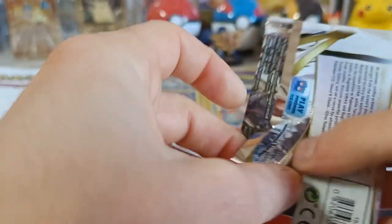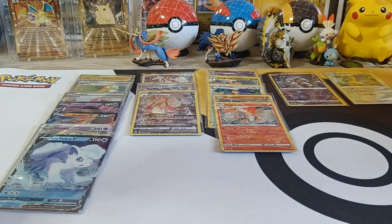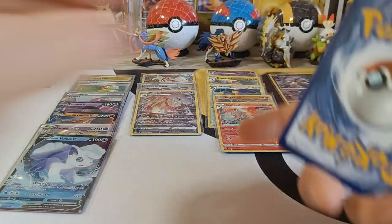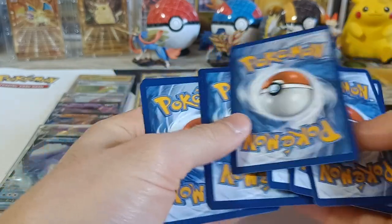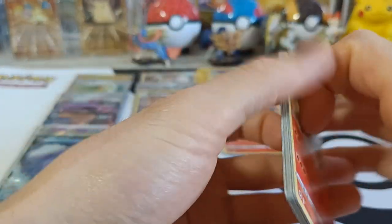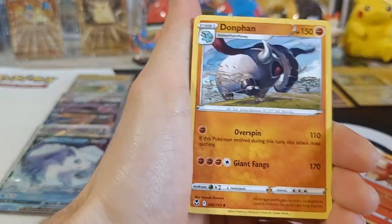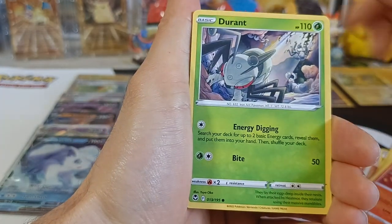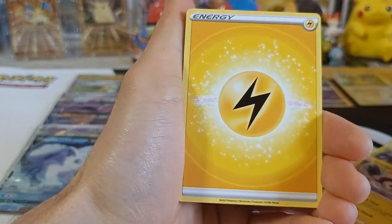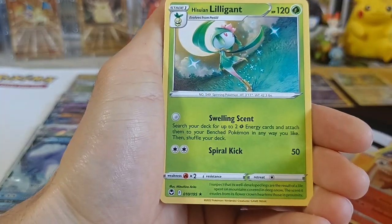Number ten! We got Torokat, Dragonair, Donphin, Litten, Rufflet, Fennekin, Durant, Emolga, Energy, Reverse Torokat, and Litigant Non-Holo.